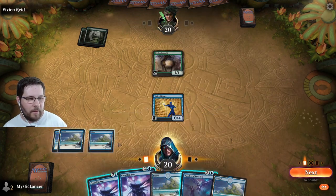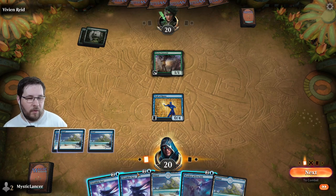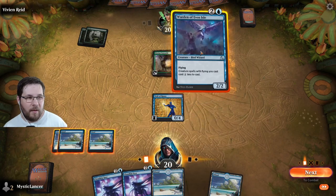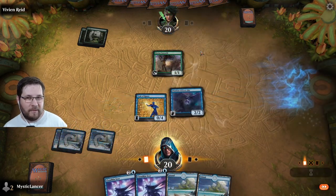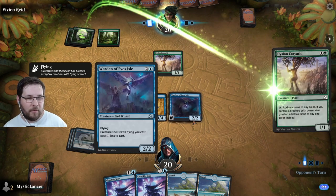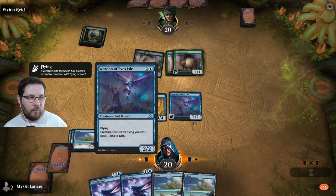We could draw a card this turn by playing the Cloud Kinseer, which drawing a card is very valuable. Or we could play Warden of Evo's Isle. This would actually be the better move because it lets you think ahead. When we play this, other flying creature spells we play cost one less, so next turn when we play our fourth land, we can actually play both Cloud Kinseers. That sounds a lot better — otherwise, we would only be able to play one next turn. So that's the smart move as we continue through the challenge.